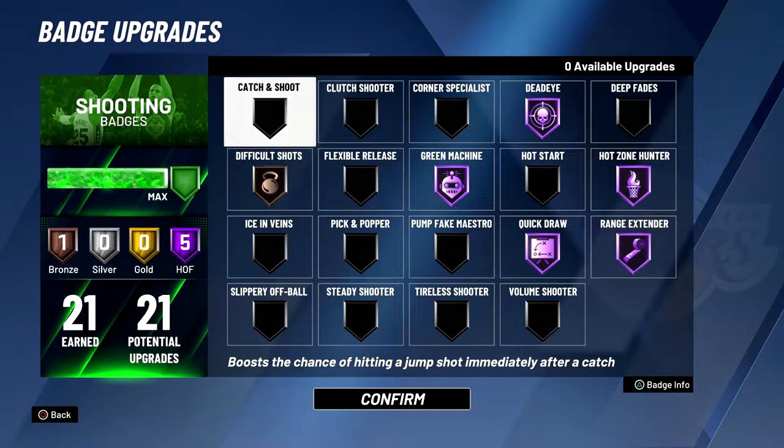For the shooting badges, I've been trying out a bunch of different badges. I used to have quick draw silver, I put it to Hall of Fame now, I feel like it's a lot better. With deadeye, it used to be gold, I put it to Hall of Fame, and difficult shots I had Hall of Fame but just put it down to bronze, because it's not super useful since I don't take that many fades. I even tried catch and shoot Hall of Fame, but honestly it was not very good for me. I've just been changing my badges up — I think this is what I'm going to stick with for now. I just got to get used to my release with Hall of Fame quick draw, but that badge is crazy.